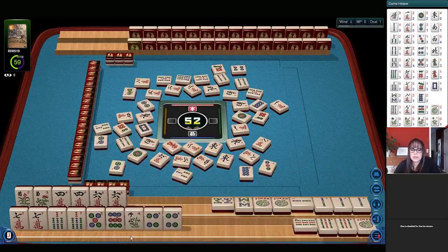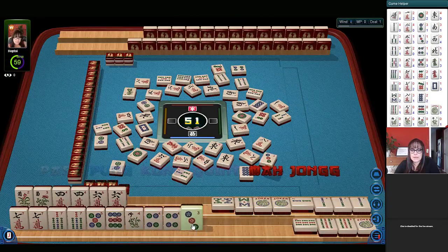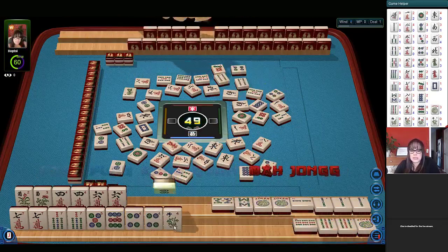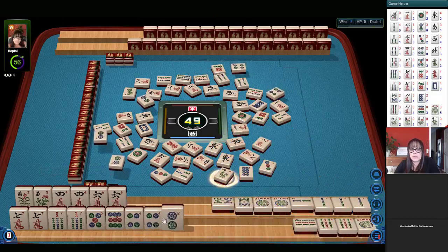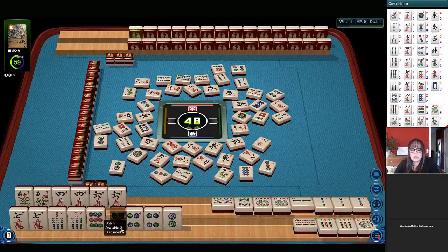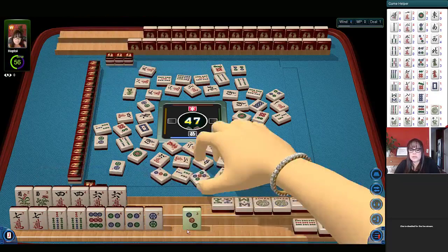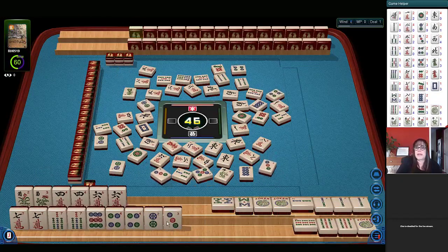Three bamboos. Three dots. Discard the flower, I think. No flowers have been discarded yet. Four dots. Let's let the flower go. And they've been throwing the four dots, so these should be safe discards. There's a five dot — let's discard that one. Three characters. Let's discard the five dot. Five dots. We're looking for a five crack — we have a gap, a big gap. Maybe we'll get the eight bams to help with that. Eight characters.